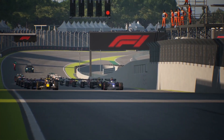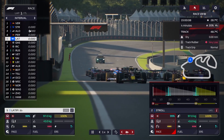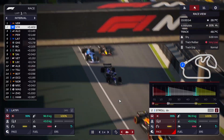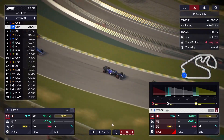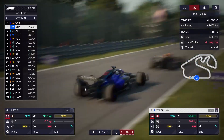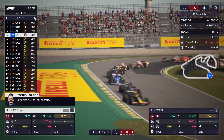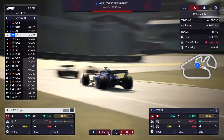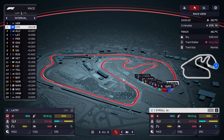We have the Rebels around us, so it's probably not possible to run away immediately. Latifi managed to hold on to fifth — though he got slightly blocked by Alpine, which was a bit painful. He did get the Rebel though. In the top 10, we're the only ones that started on the softs — the rest are on mediums — so we'll have a slight advantage during the early stages.